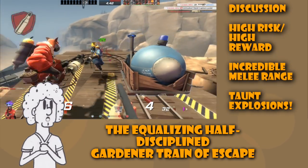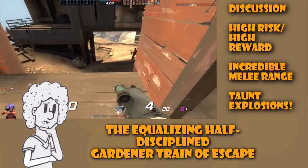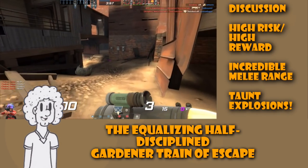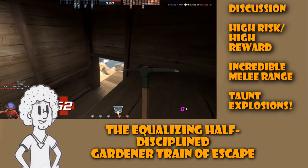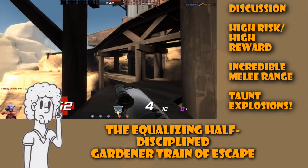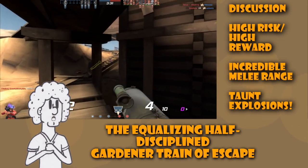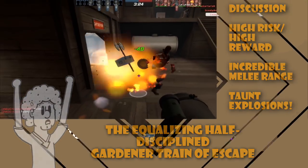This melee is primarily interesting because pulling it out is a proverbial death sentence unless planned and executed well. Even with the Man Boats equipped, if you pull this out to market garden someone and fail to kill, you're going to lose 50 health regardless and have a glowing skull over your head as everyone targets you. Fascinatingly, if you do kill, you're heavily rewarded with up to 50% health back and a speed boost to escape quickly. The extended melee range gives you about the length of 2 Gardeners, so you won't have to be as accurate. And let's not forget: if you taunt, you can blow yourself up and everybody around you.